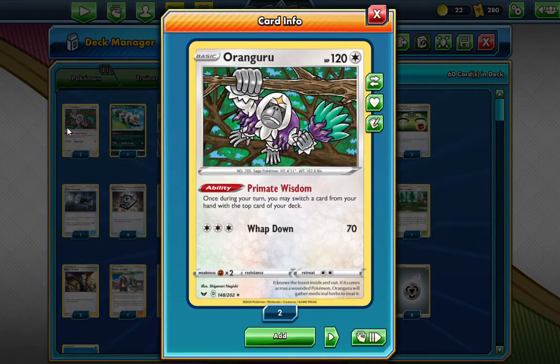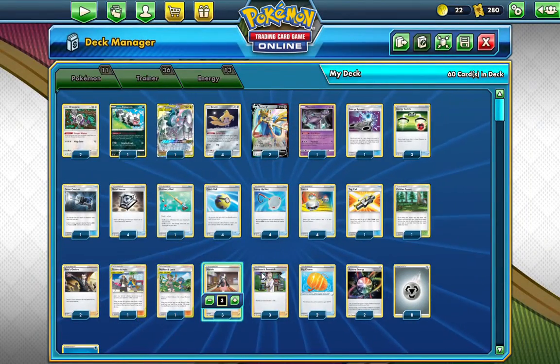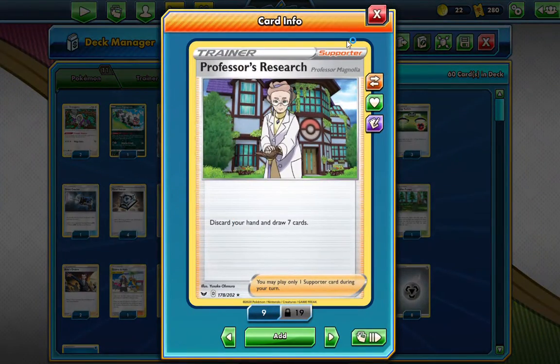Oranguru — Primate Wisdom. Once per turn, you may switch a card from your hand to the top of your deck. Good when you are about to use Professor's Research to discard your hand away — which, honestly, I do not like Professor's Research a lot.